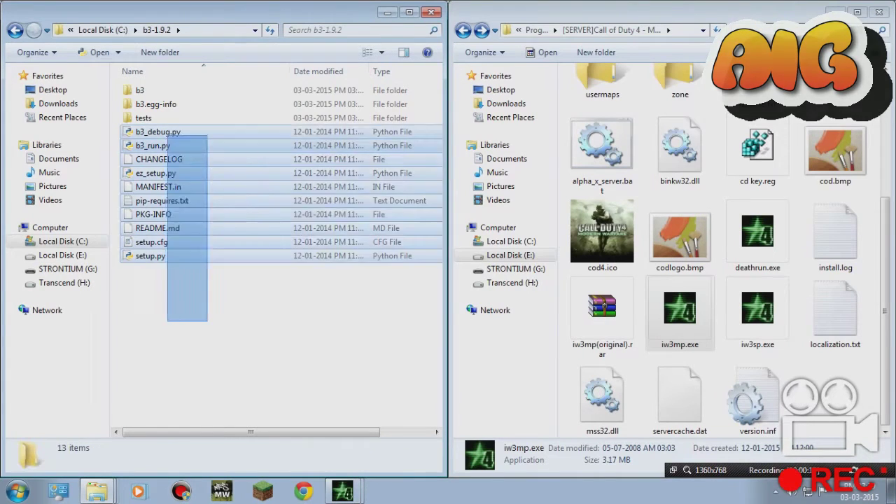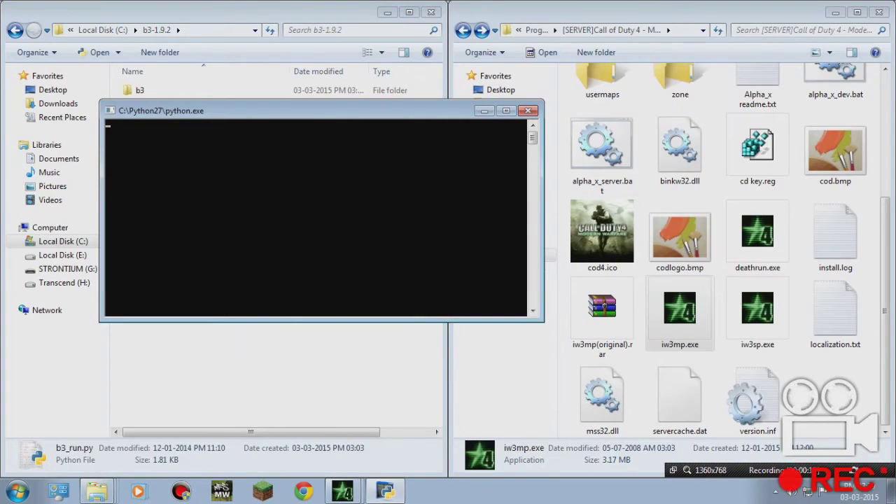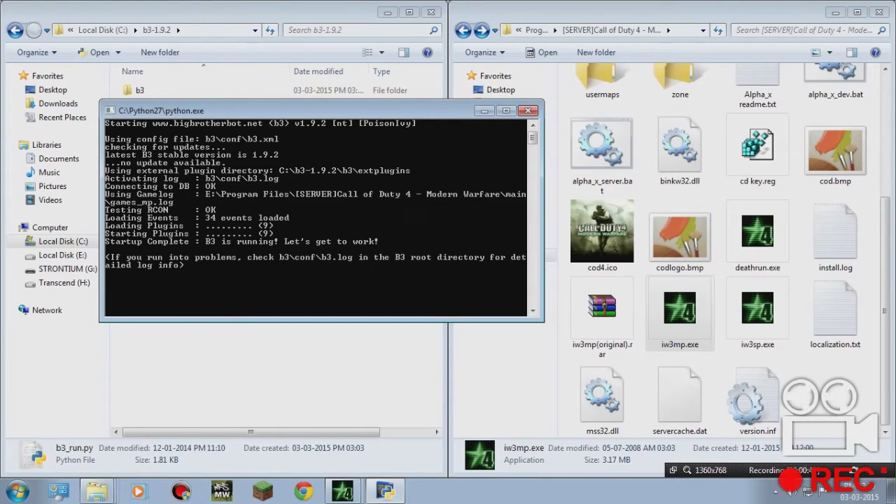The final thing we have to do now is just run B3 — double click b3_run.py. If you have done everything nice and steady, you're going to get two OKs. These two OKs are very necessary. Oh my god, we have done it on our first go! It's super simple — we have nine plugins. B3 is running, let's get to work!